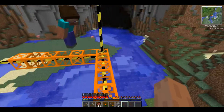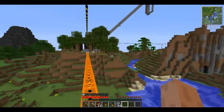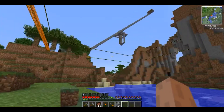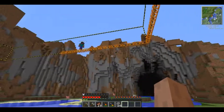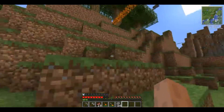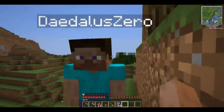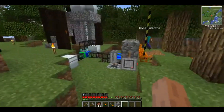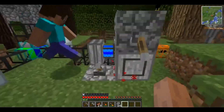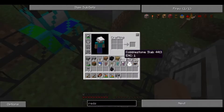What happens if you break these blocks? I don't think you can — I think it just replaces them. You can see it building on the other side too. For now the thing will just run. I don't know how long a stack of charcoal will last. Oh, it cleared out this level already.